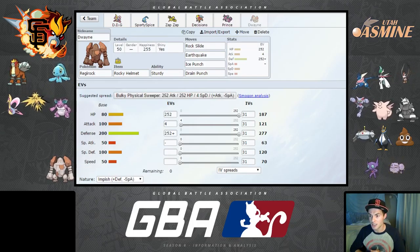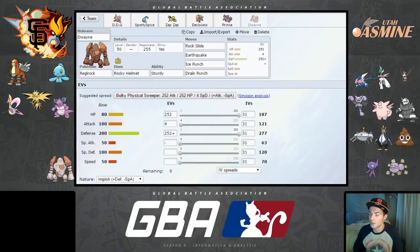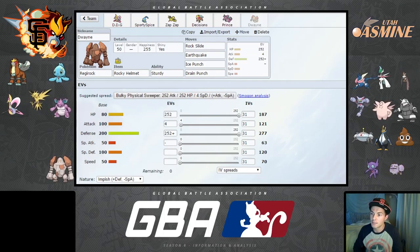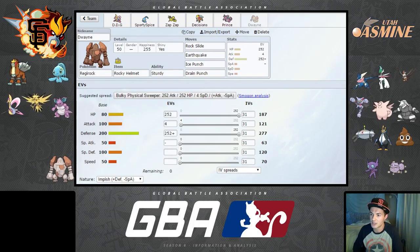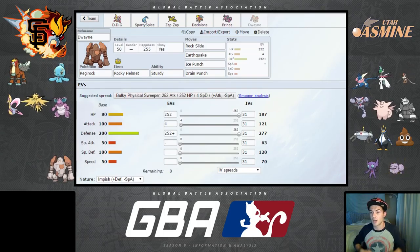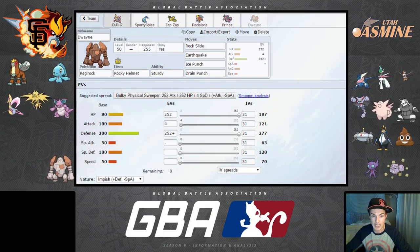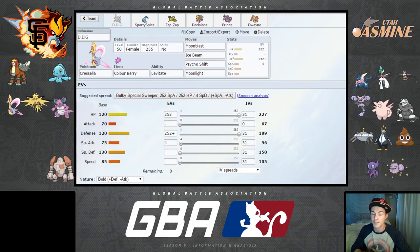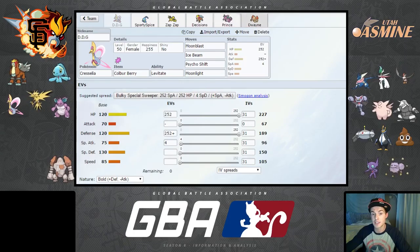Rock Slide is the primary STAB and hits most of his team hard. Earthquake covers Aggron, Magnezone, Empoleon, and Gallade. Ice Punch covers things that resist the EdgeQuake combo, particularly Gliscor, which might want to switch in against Regirock. I won't feel bad clicking Ice Punch against Staraptor either, since he might switch to Gliscor. Drain Punch provides some recovery and also hits Greninja as the strongest move I have against it.